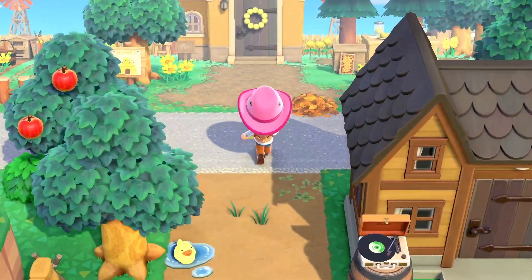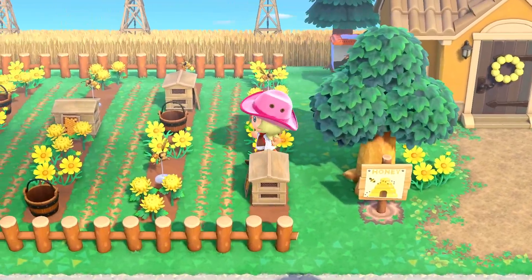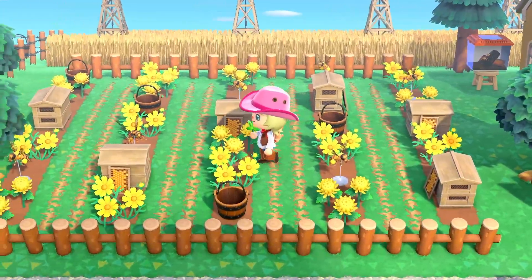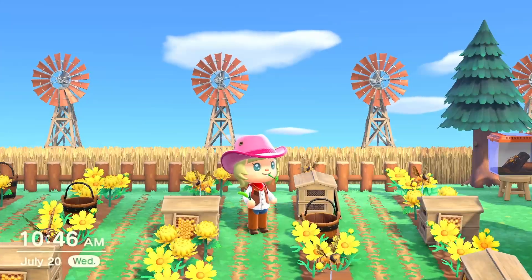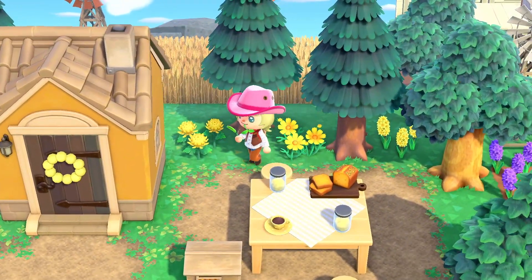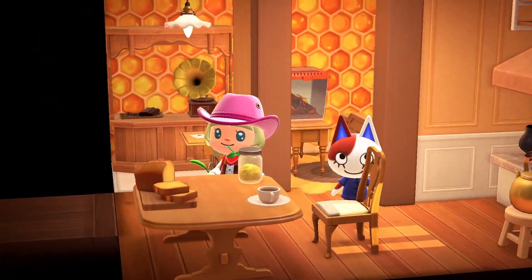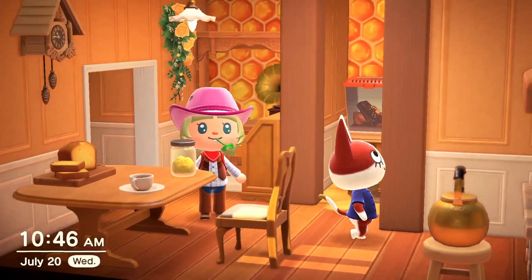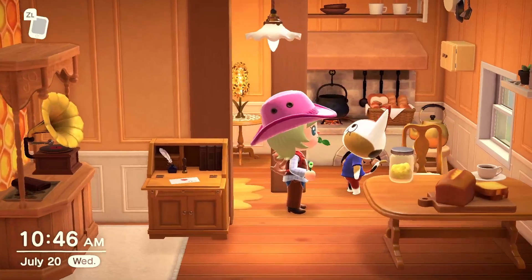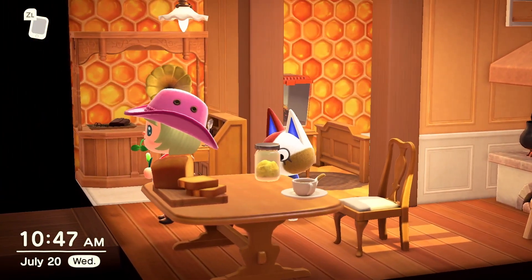Over here we have Pearl's honey bee farm. We have all the pretty yellow flowers and bumblebees outside the beehives, with some pretty wheat fields in the back. There's a little sitting area with some honey, bread, and tea. I went for an all-yellow theme for Pearl's house because of the honey theme. She's got her bread, honey jar, some tea, and even a pet bee inside. We even have fresh baked bread and an accent wall full of honeycombs.